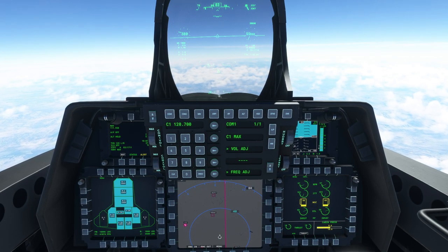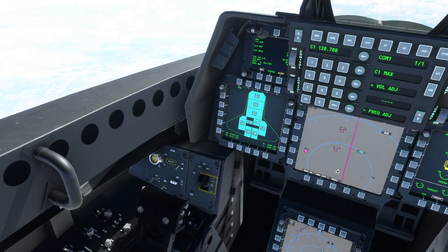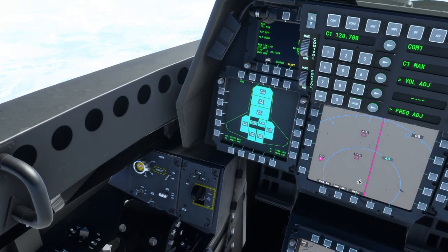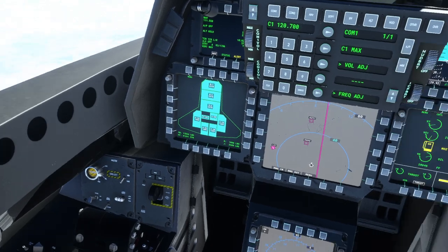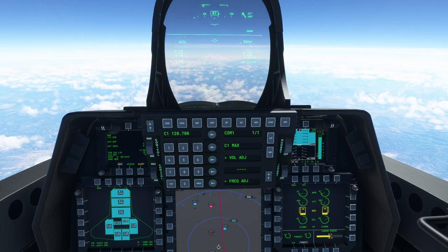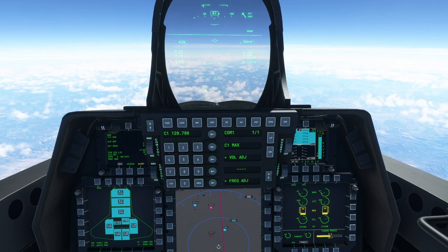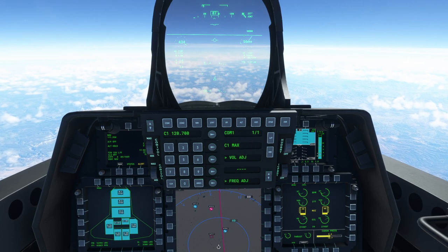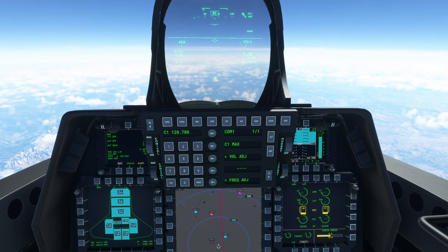We're at Mach 1.7 and the external fuel tanks have been drained. I don't know — did they auto-jettison? No, they're still here but they're gone from that display. That's inoperative — I guess we're stuck with them. We're getting close to Mach 2; I'll try to crawl up to Mach 2 and see if we can supercruise like that. This is about a Concorde-ish kind of situation. Okay — Mach 2.